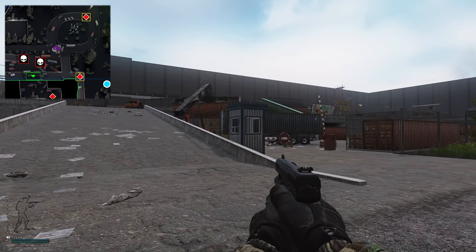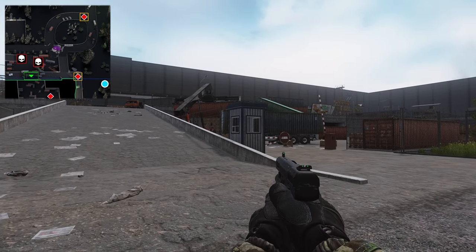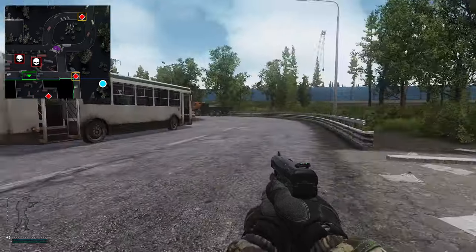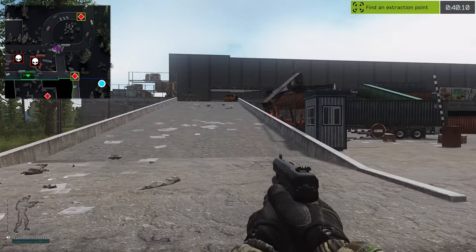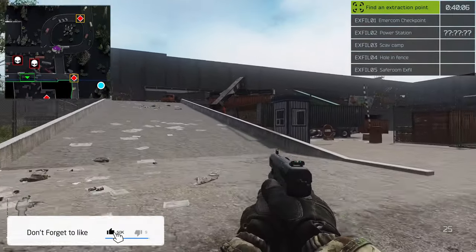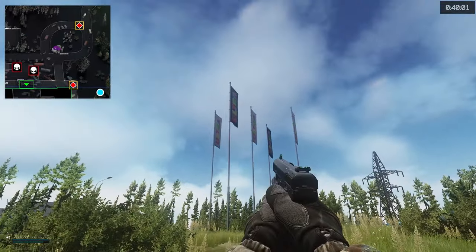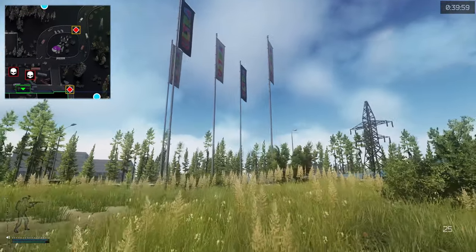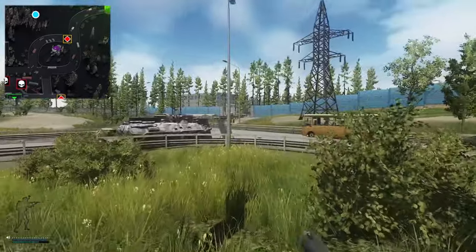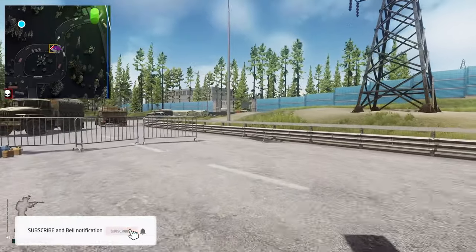Hey guys and welcome to an extract guide for Interchange. In this guide we're going to be showing you all of the PMC and scav extracts on Interchange. The first one we're going to be doing is EMERCOM. We are currently at the back of Oli right here, this is where all the scavs like to congregate, and you got the roundabout with the flags.